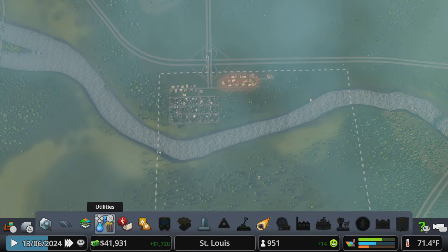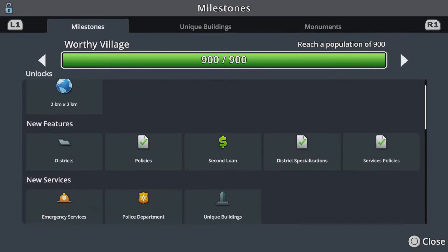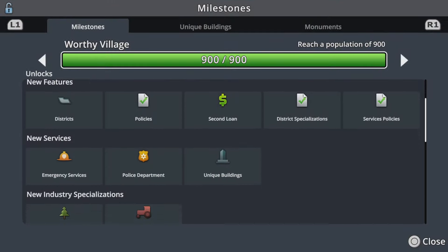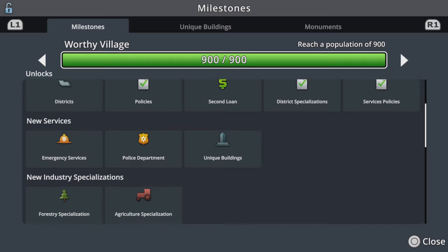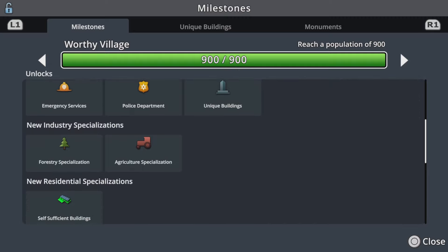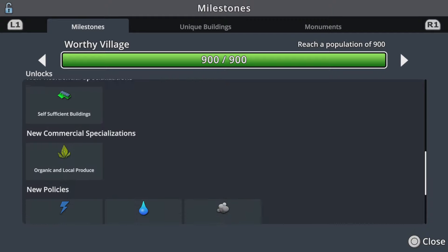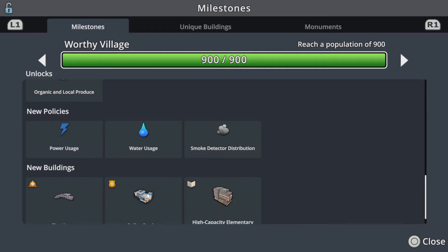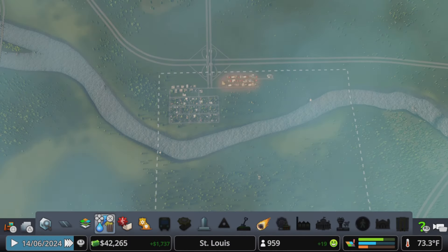The next thing we need to address is district specializations, which we unlocked in the last milestone. We also unlocked a second loan, but we don't need that currently. We also unlocked emergency services, forestry and agricultural specialization, self-sufficient buildings, organic and local produce, and new policies regarding power usage, water usage, and smoke detector distribution.